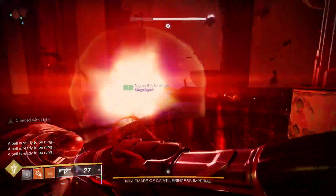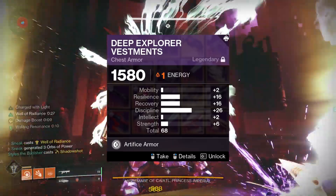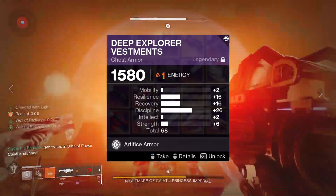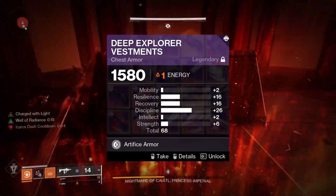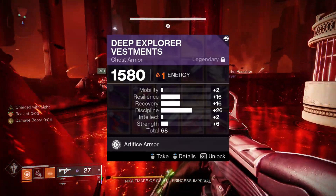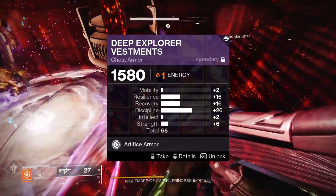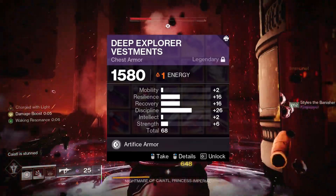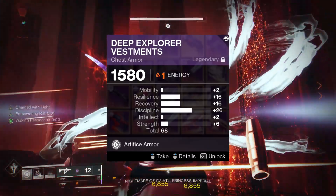For example, on screen you can see: 2 mobility, 16 resilience, 16 recovery — that's 34 — and then 26, 2, and 6 — also 34. Your ghost comes into play here: with a discipline mod on my ghost, it gives me a discipline spike of 26. The game then fills the remaining 8 points in that category as 6 strength and 2 intellect. That category is full; the rest floods to the other category as RNG.